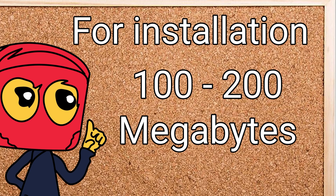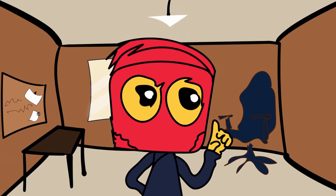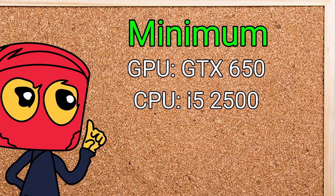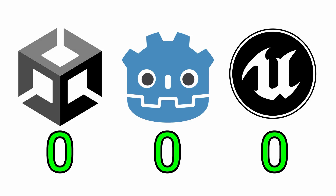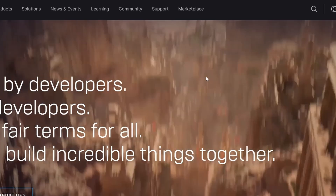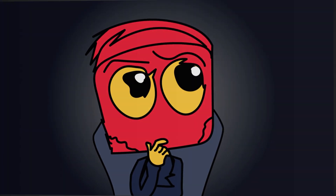For Godot's recommended specs: CPU with four cores, 4 gigabytes of RAM, and a GTX 460. It only needs 150 megabytes to install and launches instantly. For Unity, the minimum is a CPU i5 second generation, GPU GTX 650, and 8 gigs of RAM. Recommended is a CPU with 8 cores, GPU RTX 3060, 32 gigabytes of RAM, and 40 gigabytes to install. This point goes to Godot as the easiest engine to run, but consider what hardware you actually have.